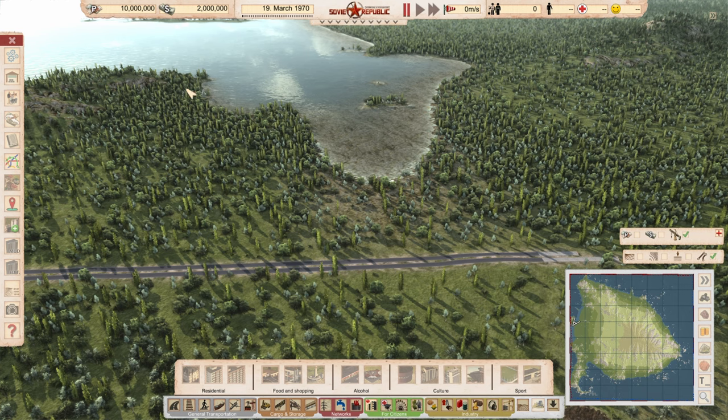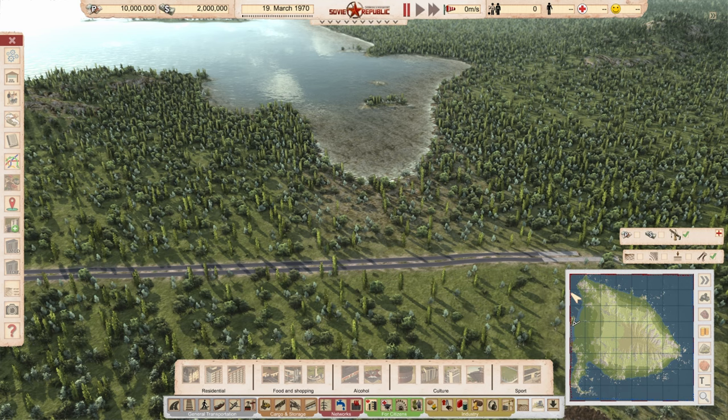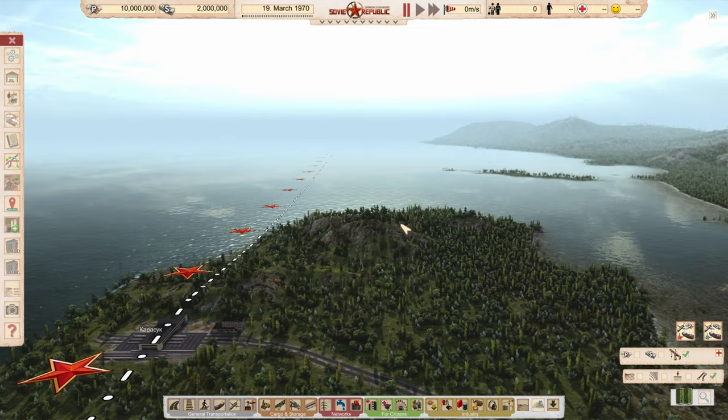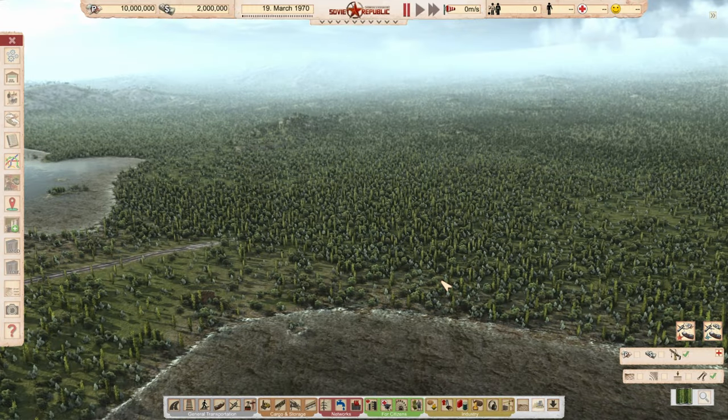The way this game works is you have two different resources for money: you have the ruble and the American dollar, which is your NATO stuff. So you can normally trade between the two. But because I'm a wannabe dictator, I am going to do an island nation full of fun things, and the way we're going to do this is going to be a little bit different than I've seen it done before.